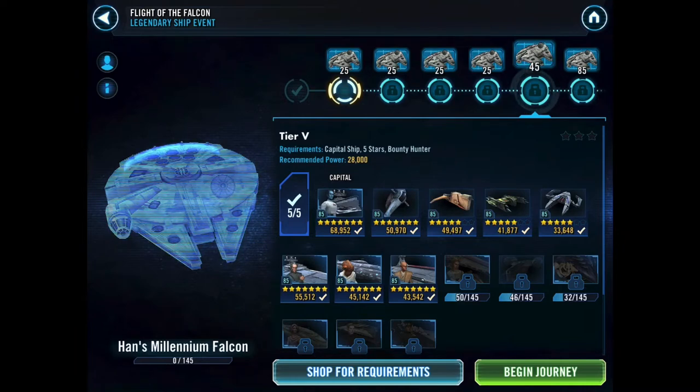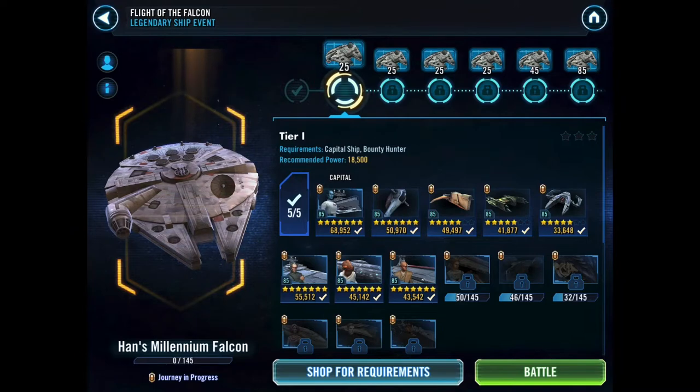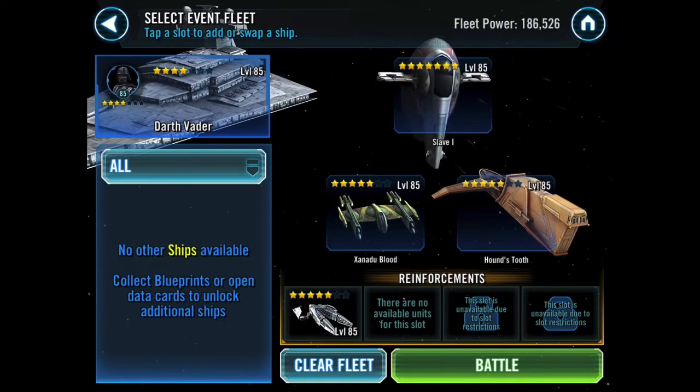The Falcon unlocks at 5 stars, so you need 5-star bounty hunter ships. There are only 5 bounty hunter ships in the game currently — hopefully that's going to change soon. I do not yet have Razorcrest because I didn't bother unlocking Beskarmando. So we're going to be using the basic ships today: Slave 1, Hound's Tooth, Xanadu Blood, and IG-2000. The recommended power level for the first tier is 18,500 and I'm way above that on all my ships. Interestingly, we get Darth Vader — I don't know anything about this event, this is all new to me. Let's load up the bounty hunter ships.